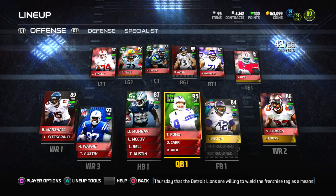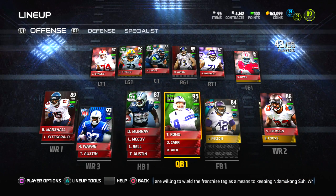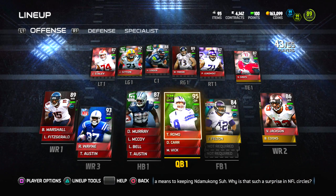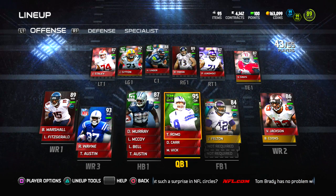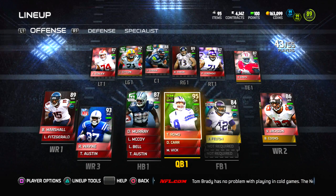On the offensive line: left tackle we got Joe Staley, left guard we got Josh Sitton, center is Max Unger, right guard is Marshall Yanda — one of the best linemen in the game — and right tackle we got Phil Loadholt. It's a pretty good line, I really enjoy it.